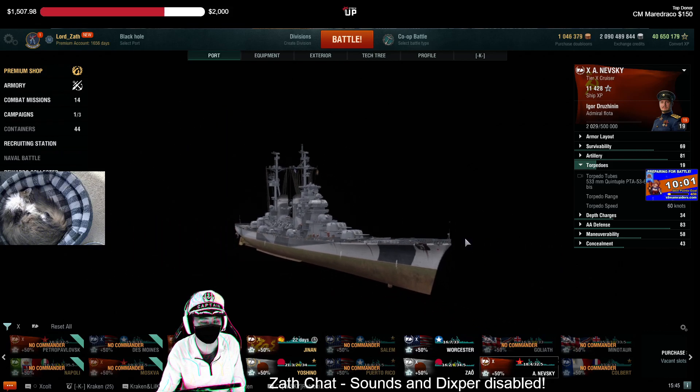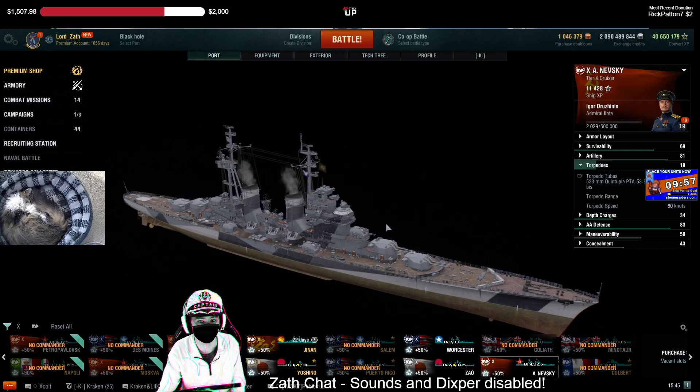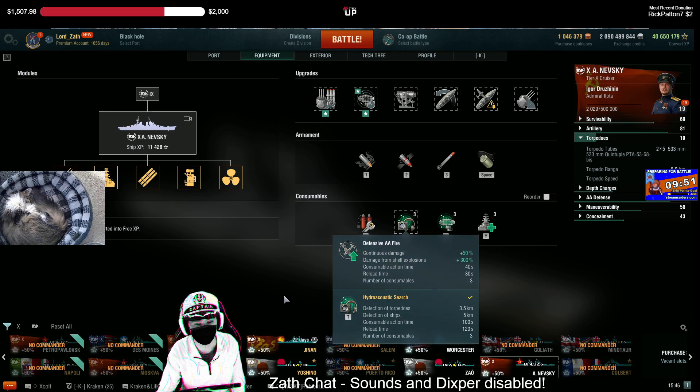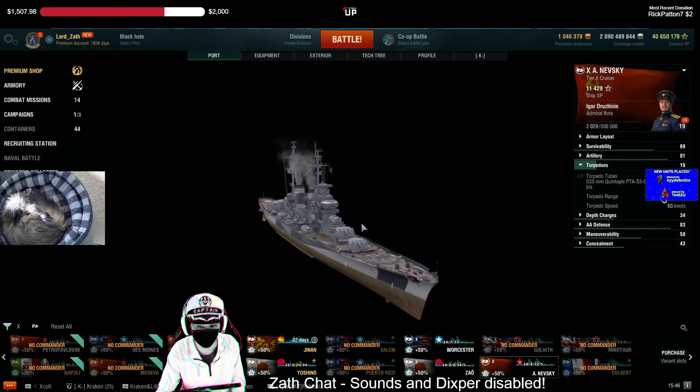A Nevsky working a flank can also do really good, dangerous things. These 180mm guns are fantastic. It's got the heal, it's got radar, and you're going to run hydro because there are no carriers — so that's very handy.